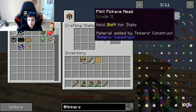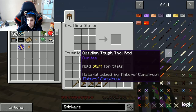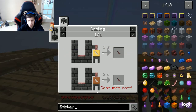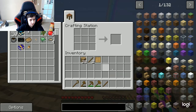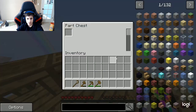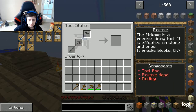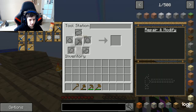Flint pickaxe head. We'll need to figure out how to do stuff with that. If I just throw that in there, what we can do is we can get flint. I haven't done Tinker's Construct in a while, so I'm very mad at myself right now because I can make a mistake at any time and mess up everything.